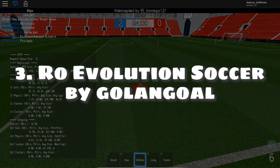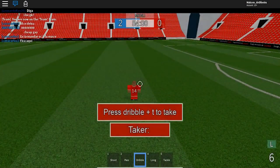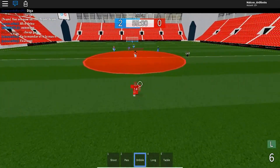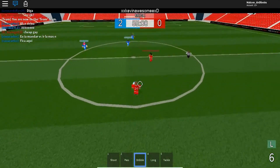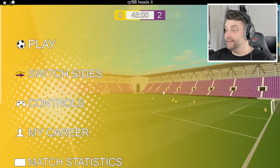Number 3: Row Evolution Soccer by Golongo Won. The number 3 to 1 is going to be a significant jump in quality, so be prepared. Seeing the gameplay, models, and physics, you can tell how big of a leap this is. This is the first time I've ever played this game, so this is going to be quite interesting.